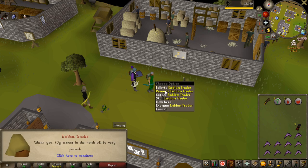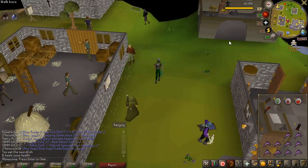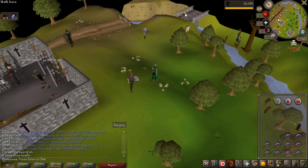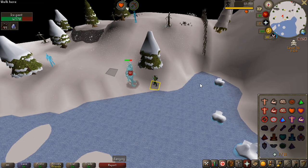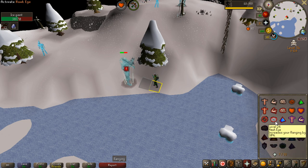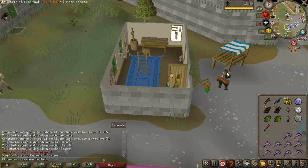I actually went to bed after dying so many times, and now I woke up again and I killed some Ice Giants on the task, and I got an Archaic Emblem. So let's turn that in — now I actually have enough points to buy a Dragon Scimitar. I'm going to run straight back to the GE and put that into the deposit box, because I really don't want to die with that now. I've actually been here for like one hour without dying, and I have 68 Ice Giants left.